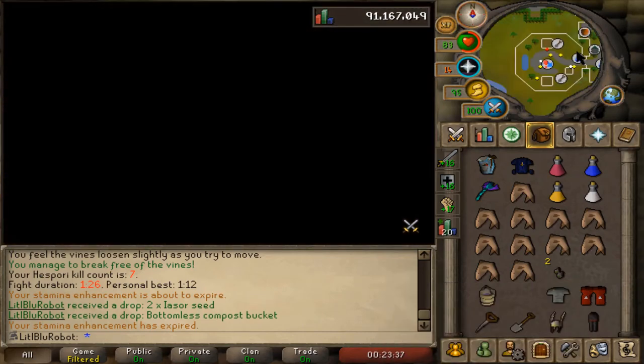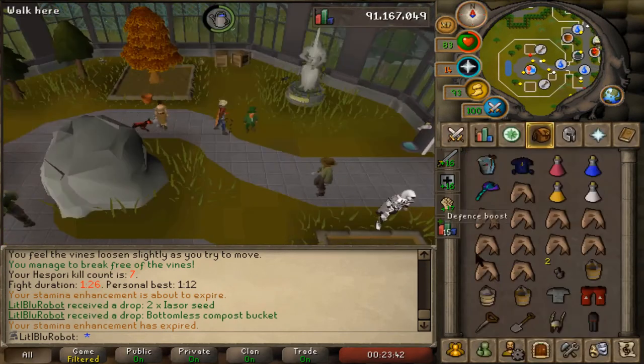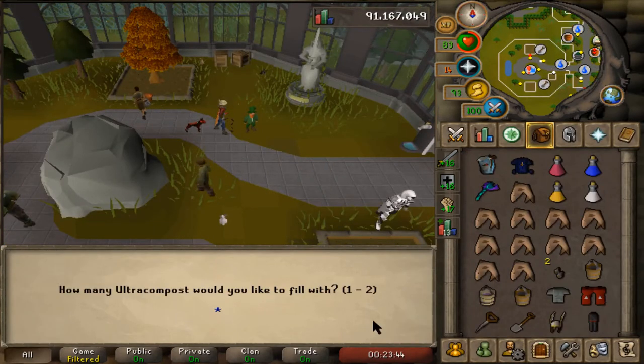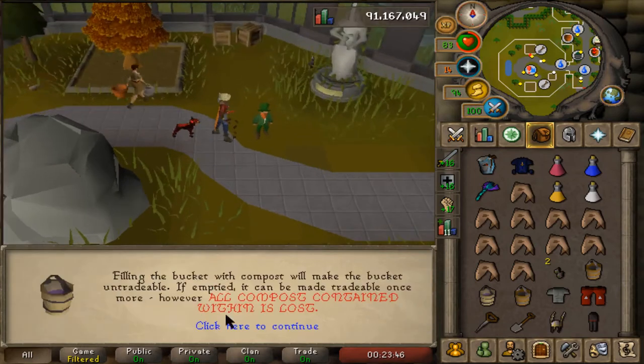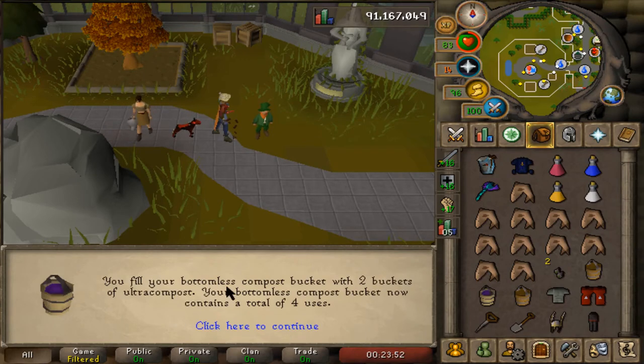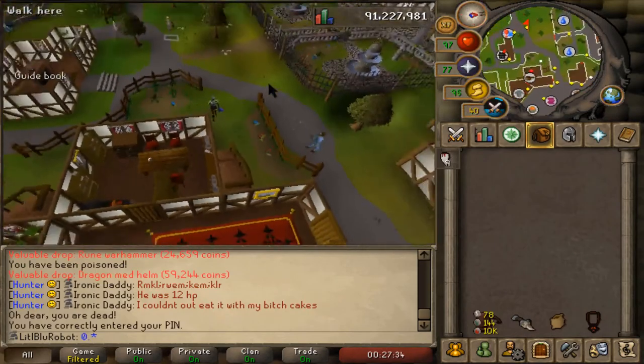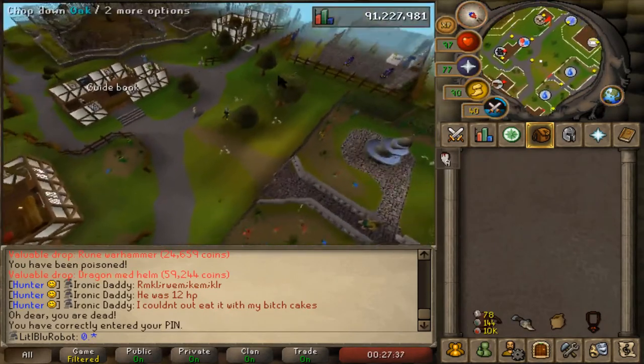Let's go fill this up — I think I can literally do it here. Let me just withdraw some and fill it. Nice — untradeable? Why would I be worried about making it untradeable? Cool, so that's the thing now — gonna have to fill that up.